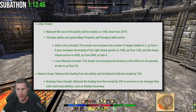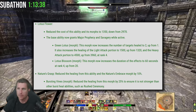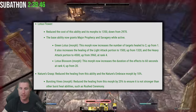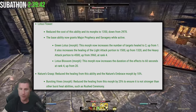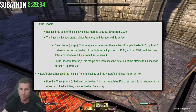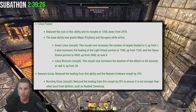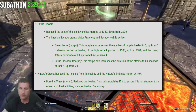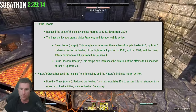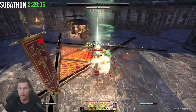Lotus Flower got a big buff: the cost is reduced massively — 1,350 down from 2,970 — and the base morph now grants Prophecy weapon crit and Savagery while active. The Green Lotus morph now increases targets healed to 2 (up from 1) and increases the light attack healing to 1,500 (up from 1,320) and heavy attack to 4,500 (from 1,390) at rank 4. Lotus Blossom morph increases duration by 60 seconds, up from 20 — a massive buff to both morphs and the base as well. Nature's Grasp has a 10 percent healing reduction; Bursting Binds reduced by 25 percent to ensure it's not stronger than other burst heals.